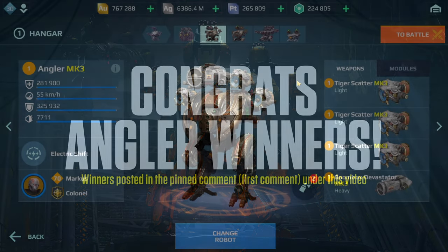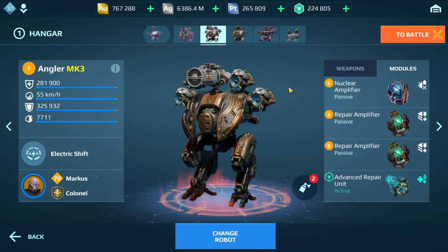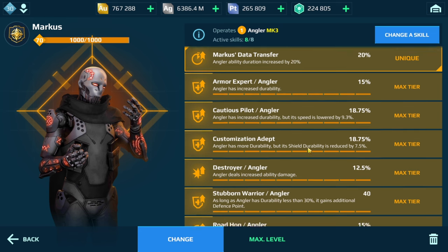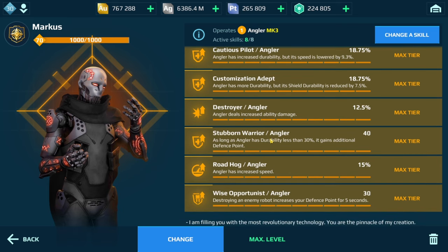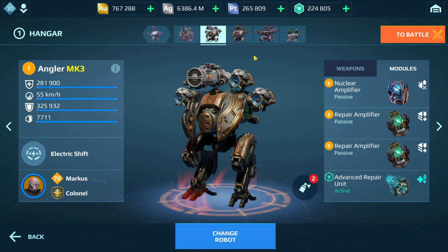The first setup I have here is the one with the Devastate and Scatter weapons. I actually think this is the strongest build out of the two that I'm going to show you, mostly because of the great damage. I do have Nuclear Amplifier on here, two Repair Amps, Advanced Repair, the Marcus pilot, and I'm really emphasizing on those tank skills: Arm Expert, Cautious Pilot, Customization Depth, and also the Stubborn Warrior — so a lot of defense for this build.